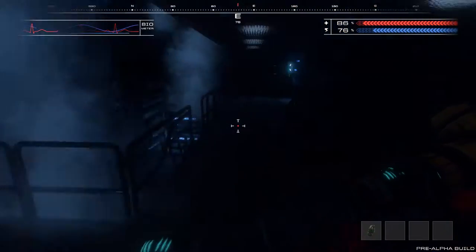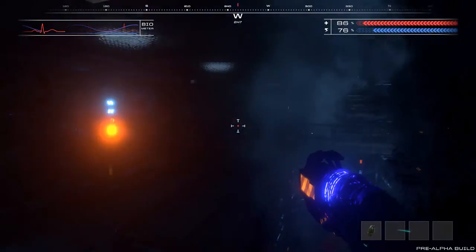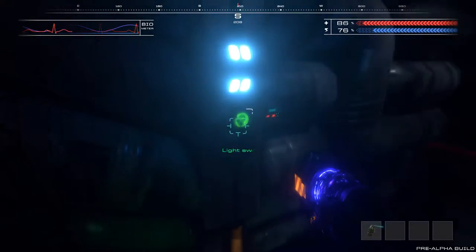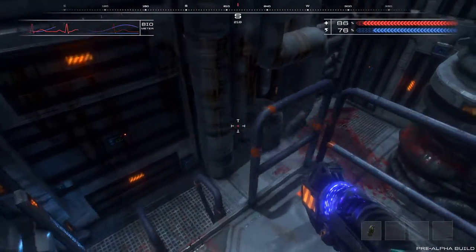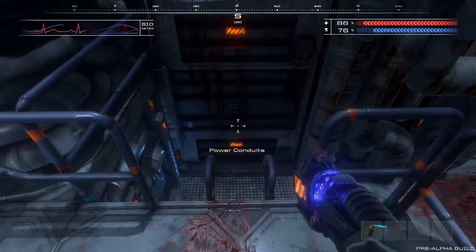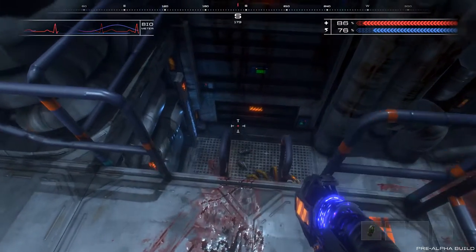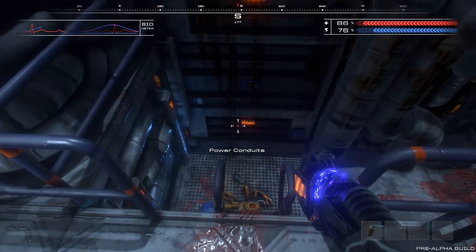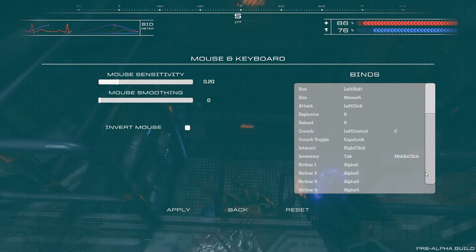That's a new enemy. Repair bots - I think those were a thing in the original game. I think they just looked a little different. I don't like that beeping. Much better. Let's try a grenade. Go, grenade! Actually, I have to pull the pin on those first, don't I? I want to throw a grenade. Explosives says G, but G is clearly not the right button.